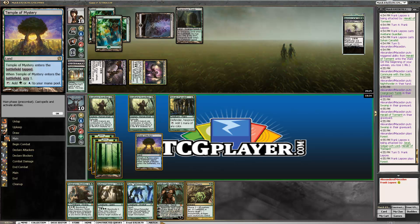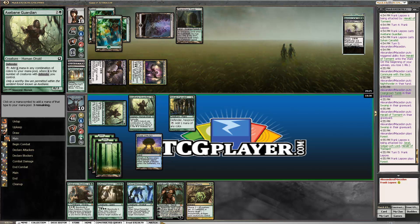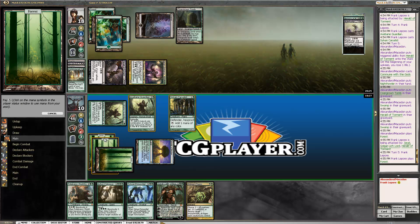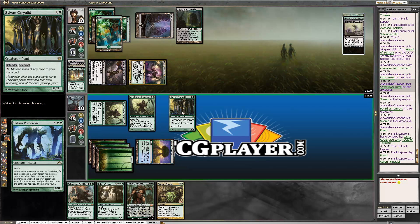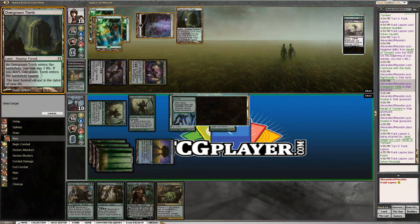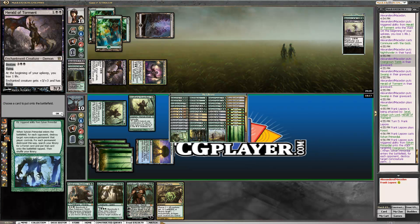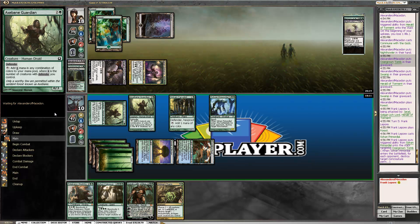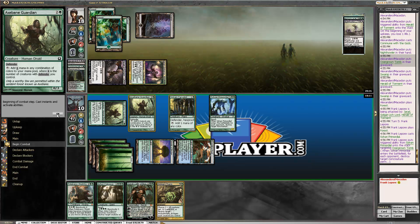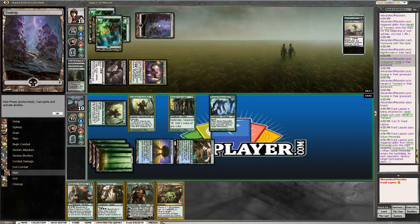Unless he has Grisly Salvage, we cannot. Let's play Primordial — one, two, three, four, five, six, seven, so we can add green, green, green. Does the land come in tapped? It does. We can still play Pelakka Worm too, which is pretty sweet. He does have a Grisly Salvage. Let's go to combat and see. He did not play it. I'd keep Golgari Charm up — he's probably going to bestow Night Howler onto the Herald and we really want to kill that guy.